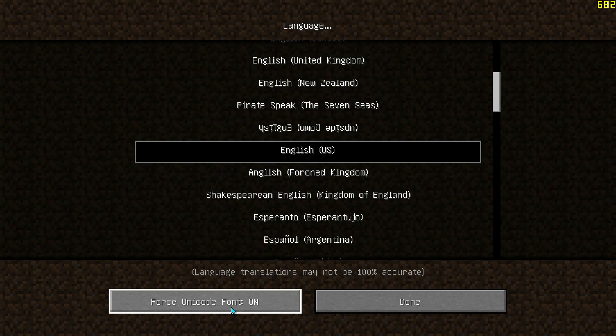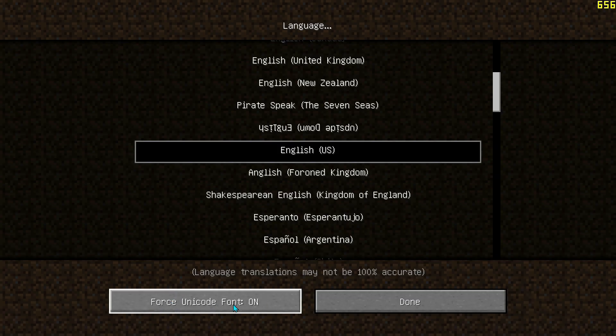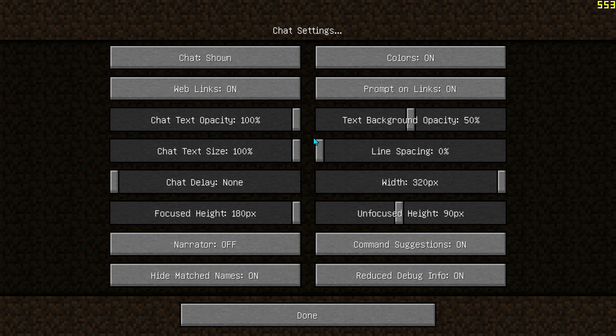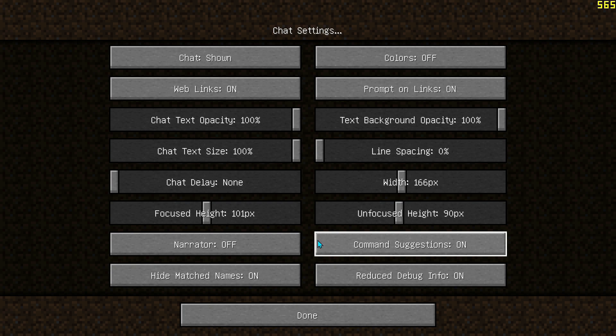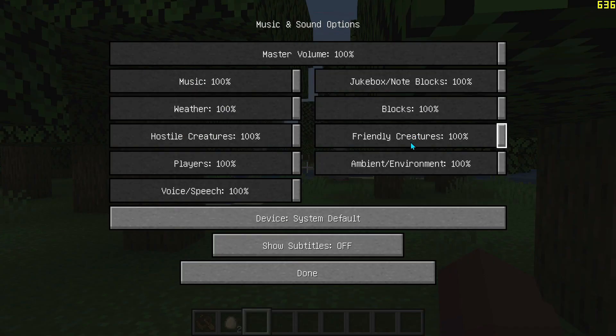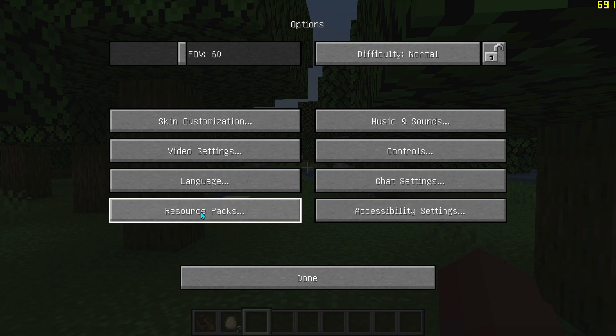You can also change the font — in Language settings there's a Force Unicode Font option you can enable. Back in Chat Settings you can change colors to Off, adjust the width to around 160, and the focus height to 100 — these are completely optional and won't affect FPS. In Music and Sound you can choose your default audio device from the dropdown.